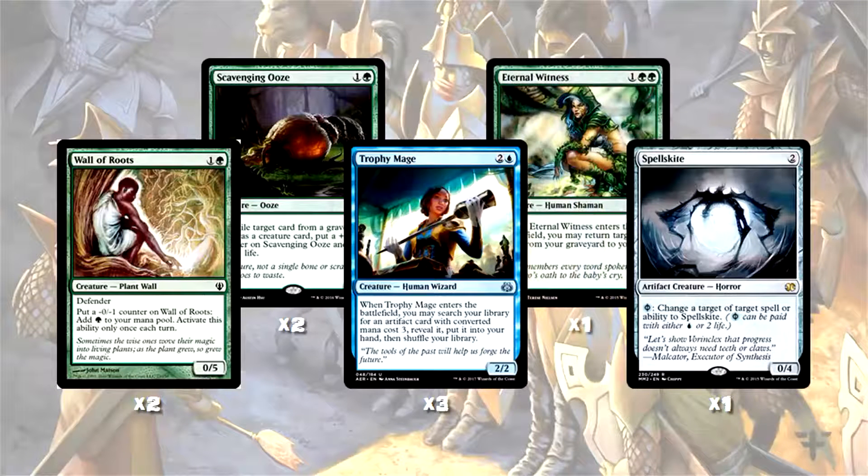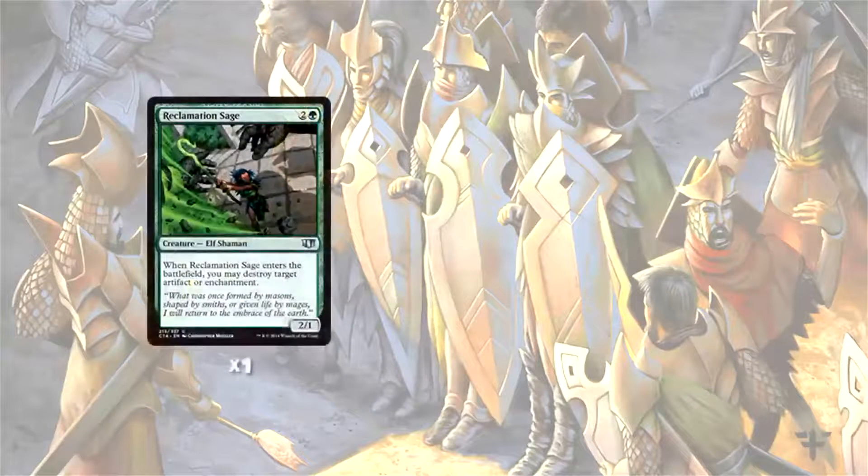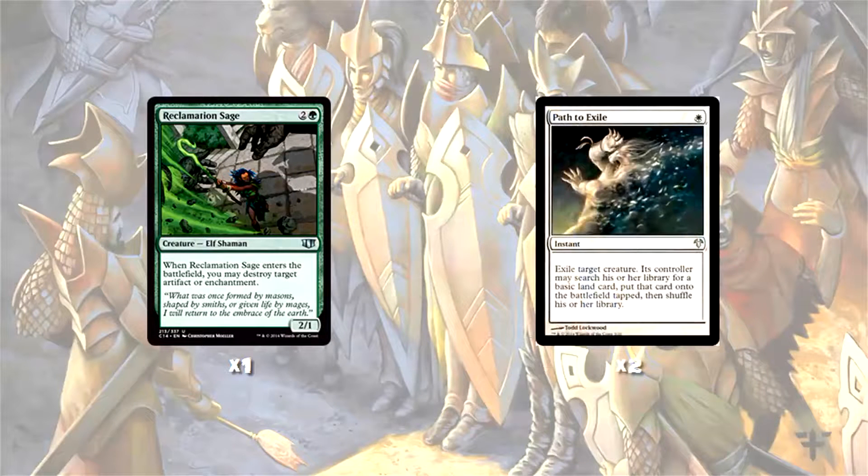We also play a copy of Eternal Witness, which is good against hand disruption. If you're against a Grixis Control deck that Thoughtseizes away one of your Collected Companies, you can get it back with Eternal Witness, or whatever card you need from your graveyard — it's just a great value card. As a Collected Company deck, we want to keep our creature count relatively high; we actually play 25 creatures, which is probably the most borderline you'd want to be. Interaction is therefore somewhat limited: one copy of Reclamation Sage to target Affinity and destroy annoying cards like Blood Moon, and two copies of Path to Exile, which deals with pretty much every creature in the format for just a single white mana.